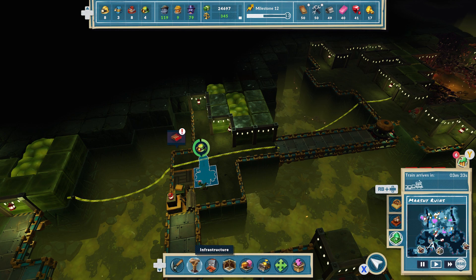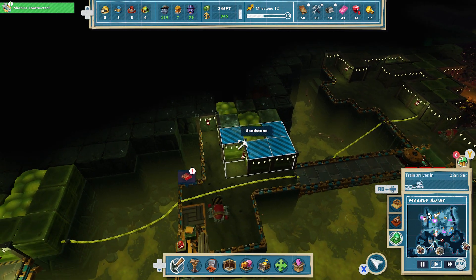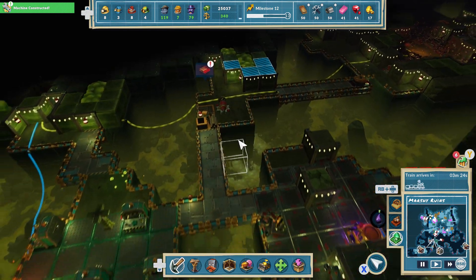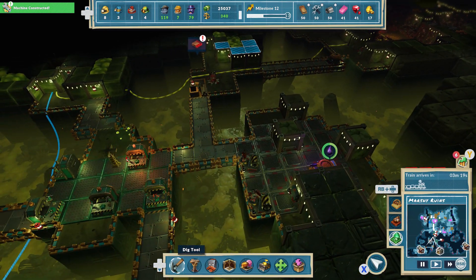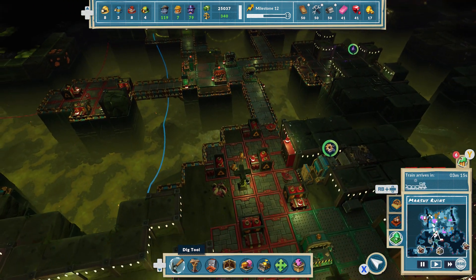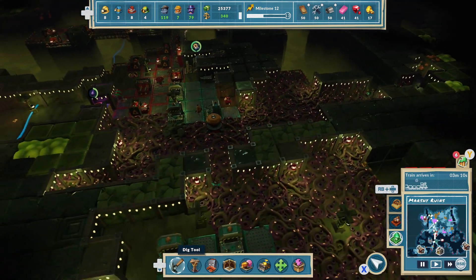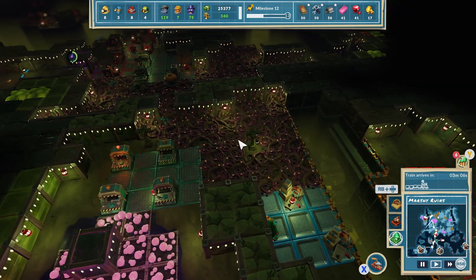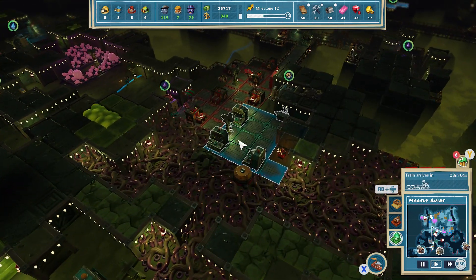Right, get ready to dig - take them out. We've got guards around as well, so hopefully once they get spawned and the little eggs come out, we'll have all our dudes ready. Our miners are going over there. Apparently stuff's not good, is it?